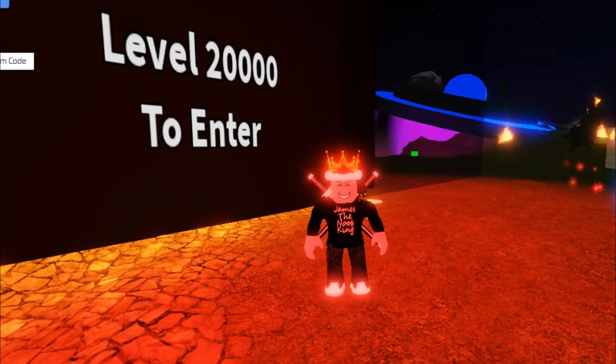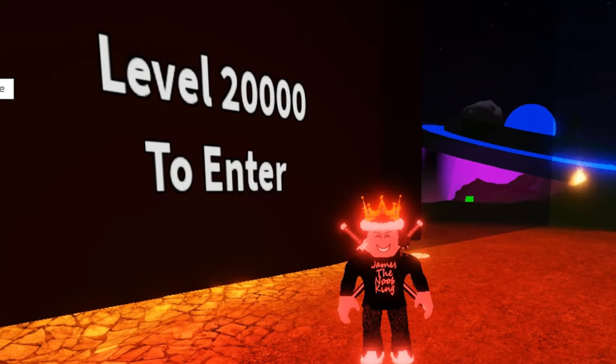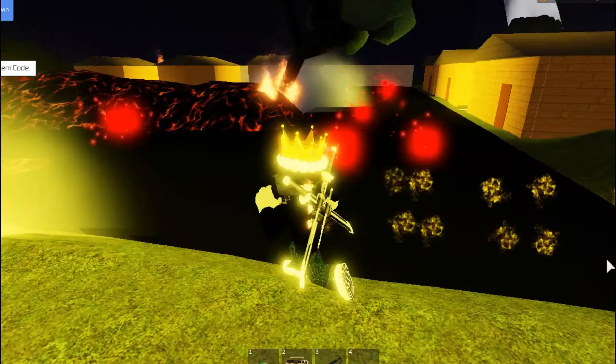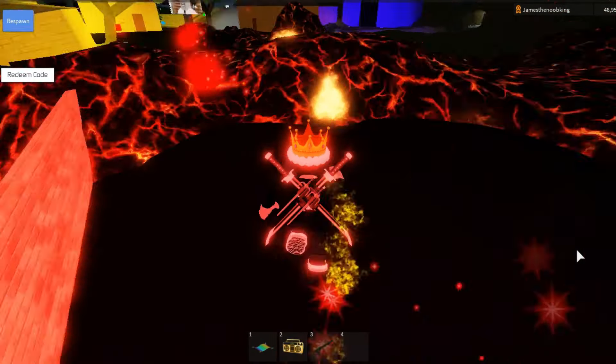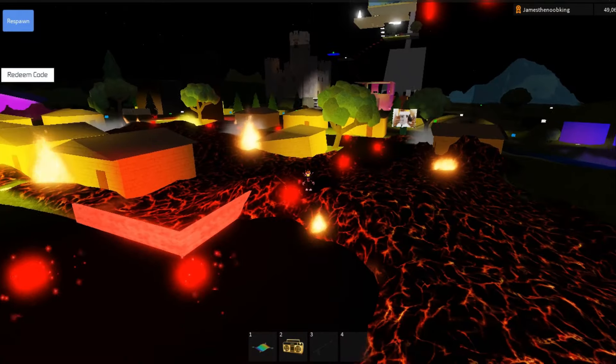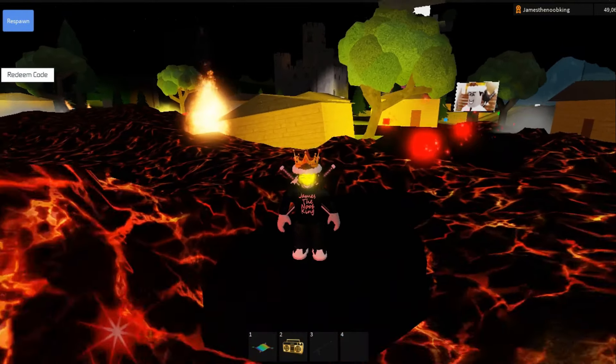This next area is called the town. It requires a level 20,000. It has a yellow trail and a 70 speed. All of the level up cubes here are red. It's a little hot in here — I'm not sure why. Oh, it could be all this lava.